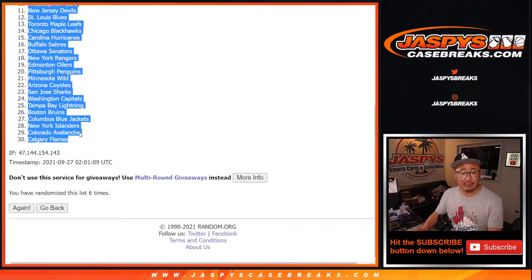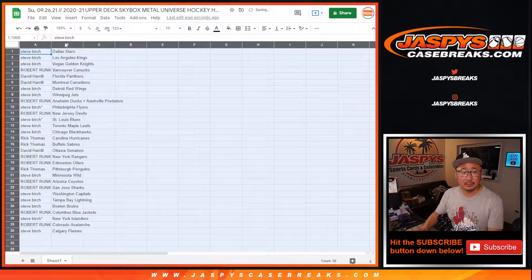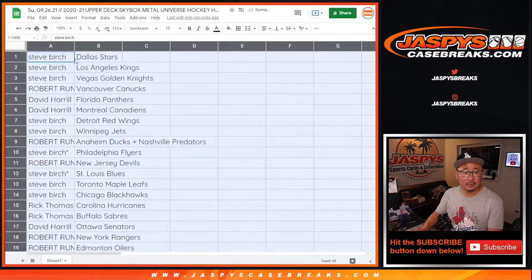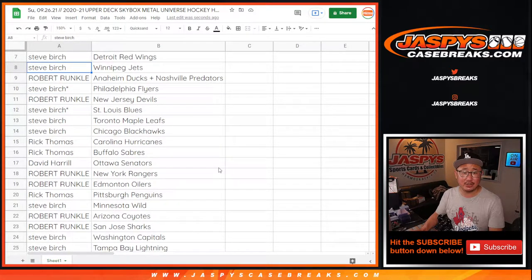We've got Stars down to Flames. Steve Birch gets Stars, Kings, Golden Knights. Robert with the Canucks. Dave, Big Boys 007 gets Panthers and Canadiens. Steve with the Red Wings and the Jets.